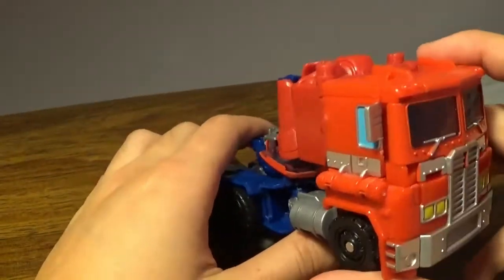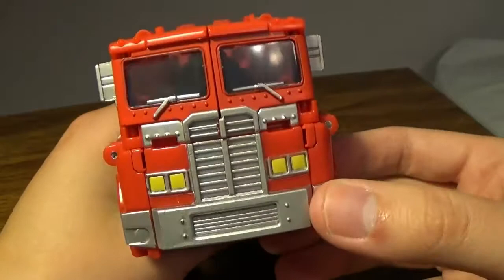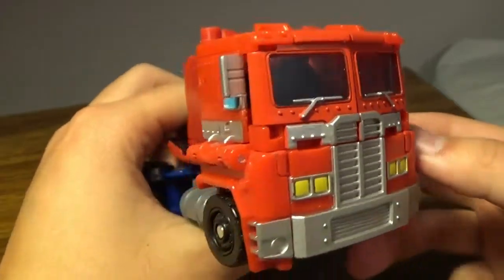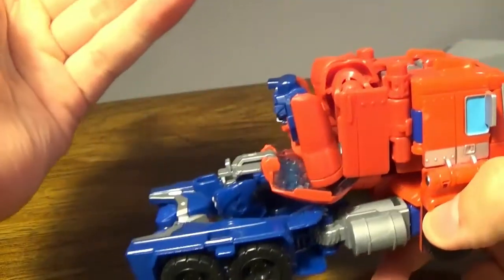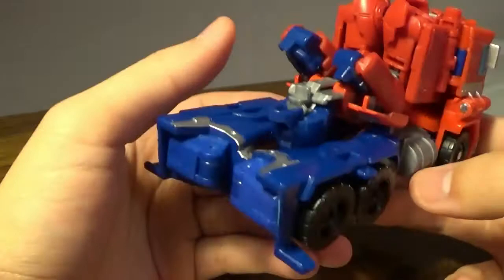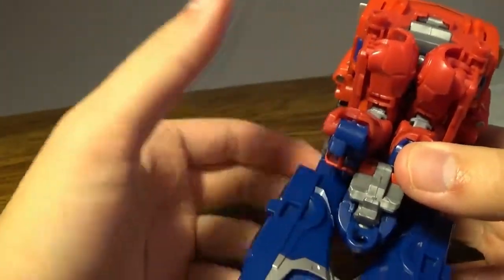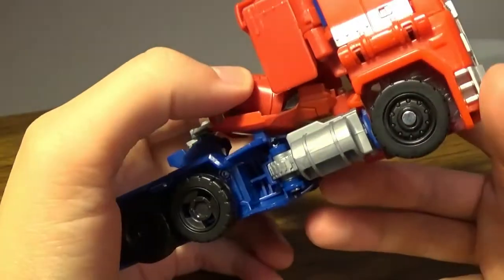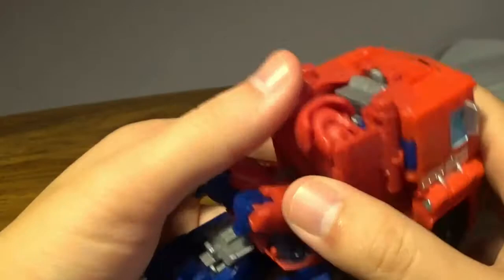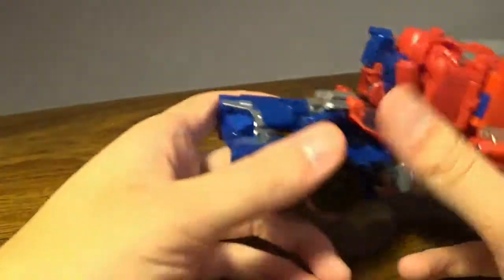Coming around the actual cab part — this is very G1 accurate. Up to the front, very G1 accurate. You can see the head in there. Obviously parts have to be sacrificed. You have this part back here which I was told is mistransformed. I should have put this arm down. I don't want to strain the peg because I've already strained some things here, trying to get this thing to transform.